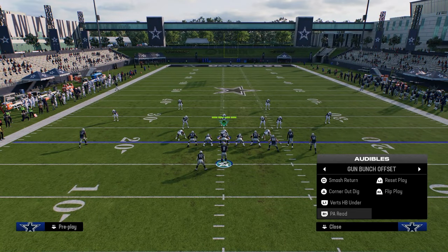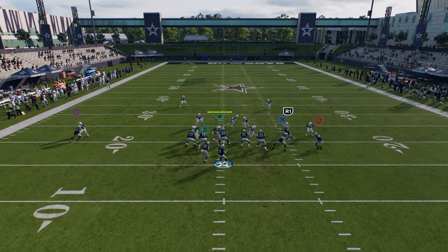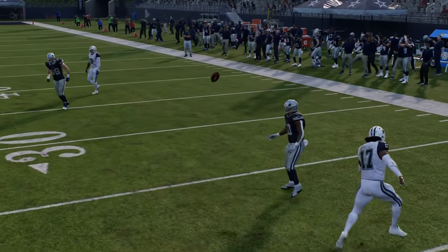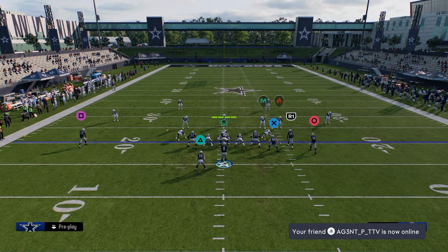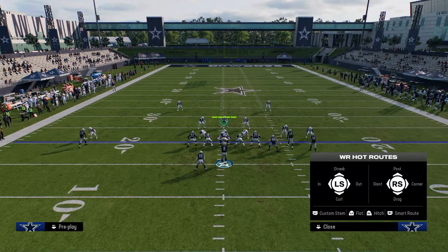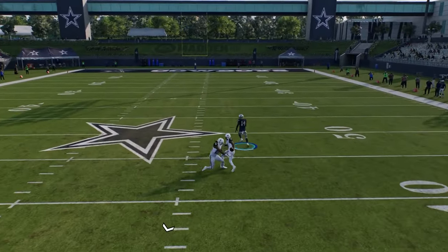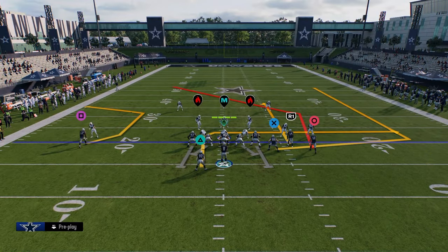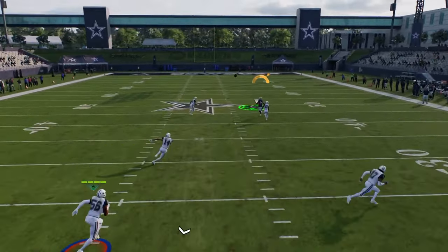The Colts playbook as a whole can somewhat struggle against man coverage. But the running back in route has been pretty reliable this year for beating man consistently. Another play I like for beating man is just this basic smash return. We're going to utilize a curl — you can stem that curl all the way up or streak, whatever you want. What you're going to see is that you can basically lob it over the top of any kind of cover-zero press.